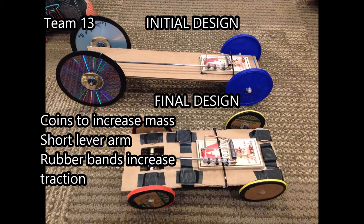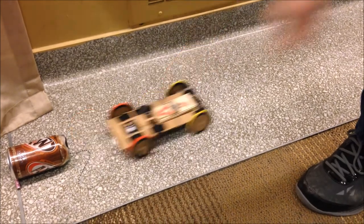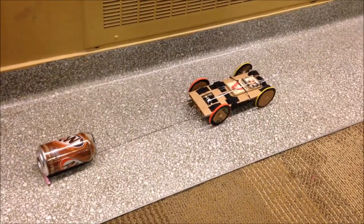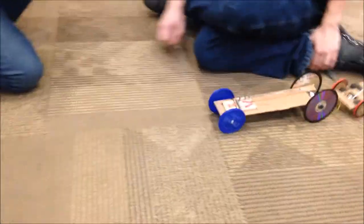This is Team 13's mouse trap car. One of its most unique features is that it has a short lever arm, which increases its ability to pull things very quickly for short distances. It also has coins on it to increase its mass, giving it more momentum to pull objects such as the can and other cars in tug-of-war.